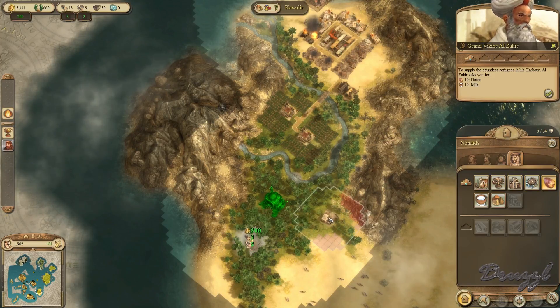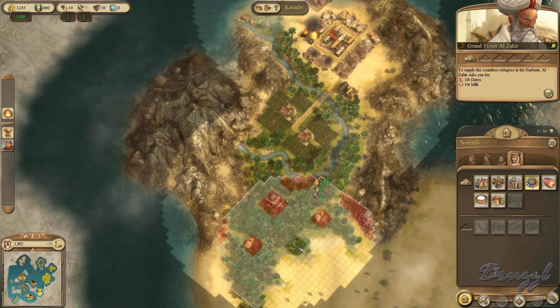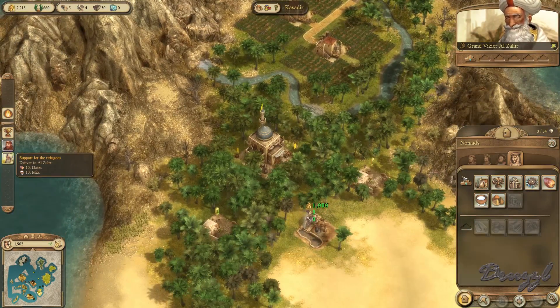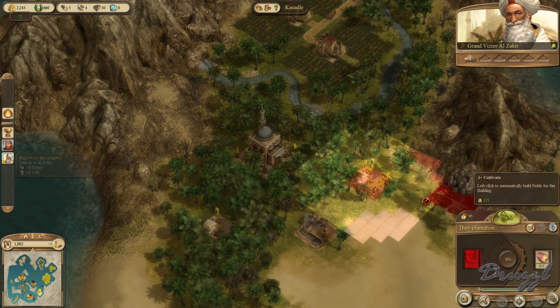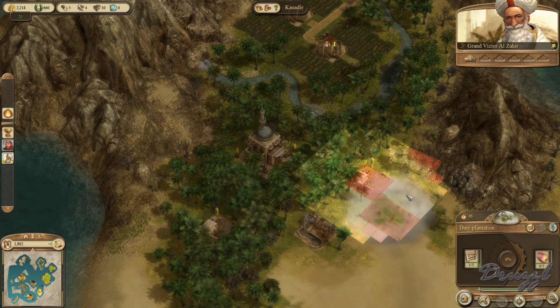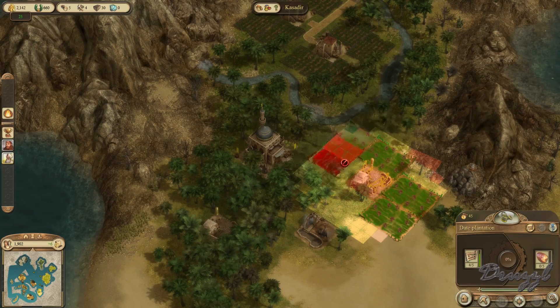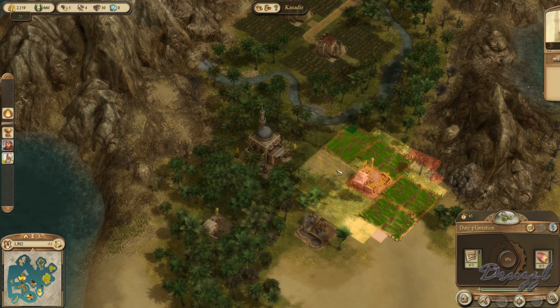Put a date farm there, and we'll put a date farm there, and one here. So we'll go one, two, three, four, five.